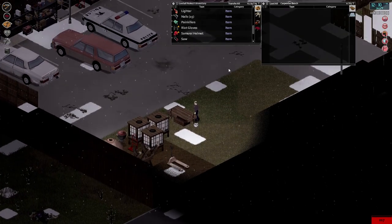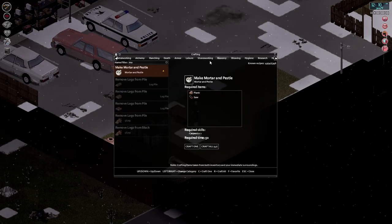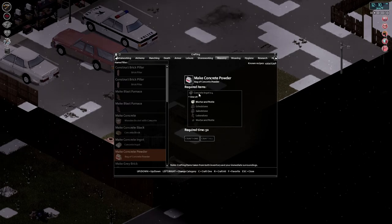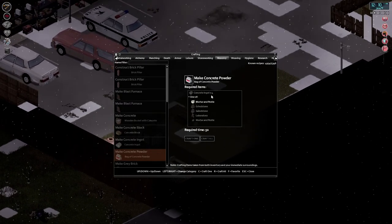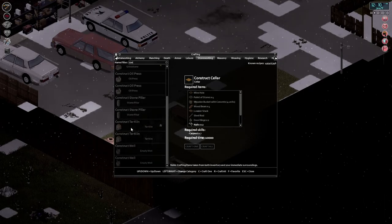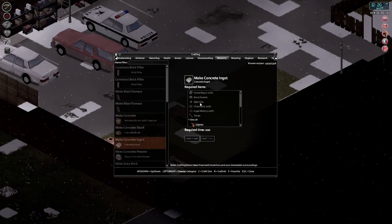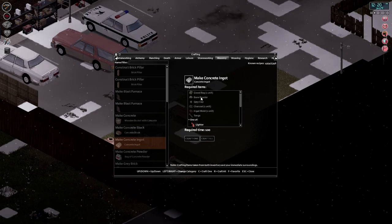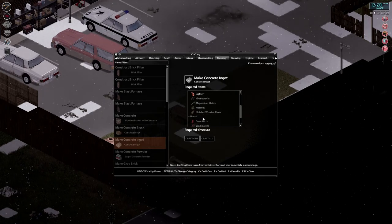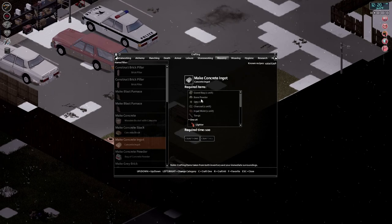Mortar and pestle — I'm just going to set that down here. So what else did we need? Mortar and pestle and... Concrete ingot, and I need a mold in order to do that, right? Where's concrete? Right here. I need bone powder. I need to kill something. The only animals I have are the dogs. Do I kill the dogs? I need an ingot mold. I need tongs — one. I have most of this. I have the gray clay, I just don't have any bone powder.